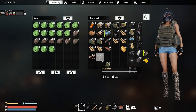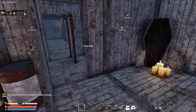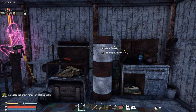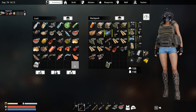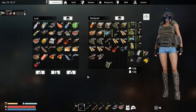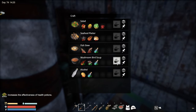We started growing some mushrooms to make some bird soup, because you need that in the night - it's kind of the best thing. For that you need a bottle of water, two mushrooms, and some roasted bird meat, so this is very important. Let's cook some of this.